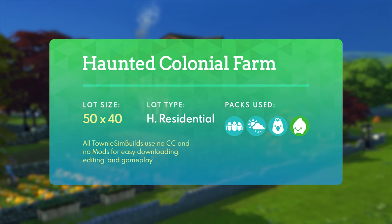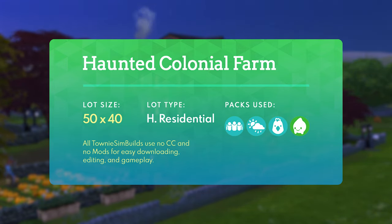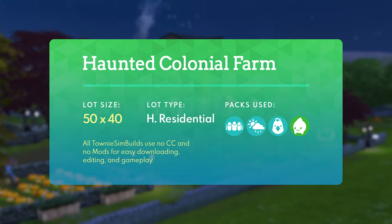Looking at the lot specs as a whole, this is a 50 by 40 lot, so it's definitely on the larger side, but there should be a lot of spaces in the world of Henford-on-Bagley and also in other worlds including Willow Creek and Oasis Springs where this lot could fit. The lot type is a haunted residential lot, so if you move your Sims in, you'll definitely encounter a lot of specters and other mischievous spirits. Looking at the packs, we use a total of four: base game, the Get Together pack, the Seasons pack, Cottage Living, and of course the featured pack, Paranormal Stuff.